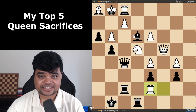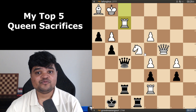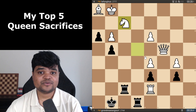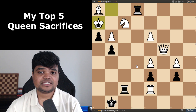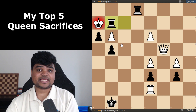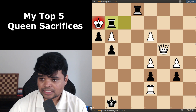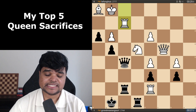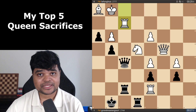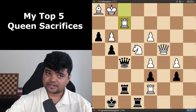If you said bishop f2, you're absolutely correct — bishop takes f2. The idea is that after the rook takes, we have an amazing queen sacrifice: queen takes f2, knight takes f2, rook e1 check — it's almost like a back-rank checkmate. We have two rooks and a pawn. After bishop g2, rook g2 is mate. That's how the game ended. When we're going for mate, the mindset should be: everything is allowed — including queen sacrifices. When you're close to mate, look at all your checks and look at all your sacrifices.